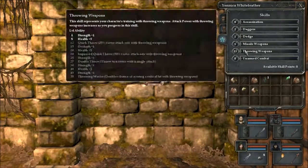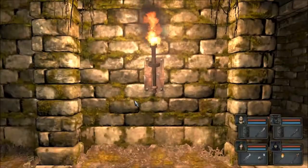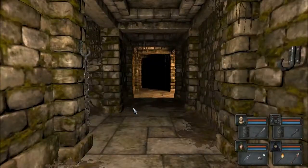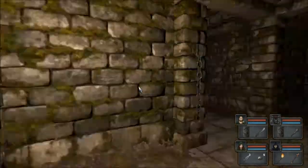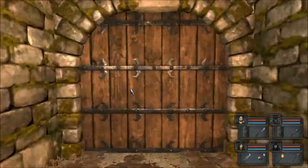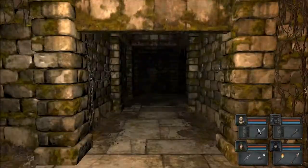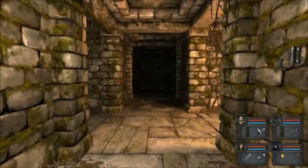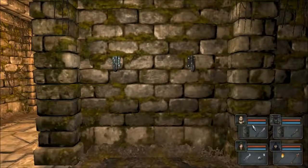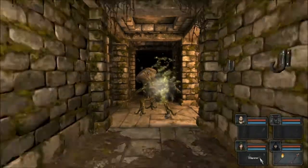Yannicka, did I level you up? Yeah, I did level you up completely. There's a button there that we can use, and I can hear a teleporter behind here. Let's press this button — I'm sure it just doesn't open the door, does it? Yes, it does. So that was some sort of ambush of herders. We sort of knew that was going to happen — it was kind of obvious.